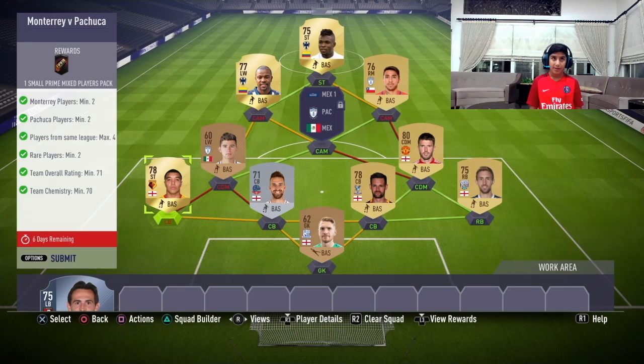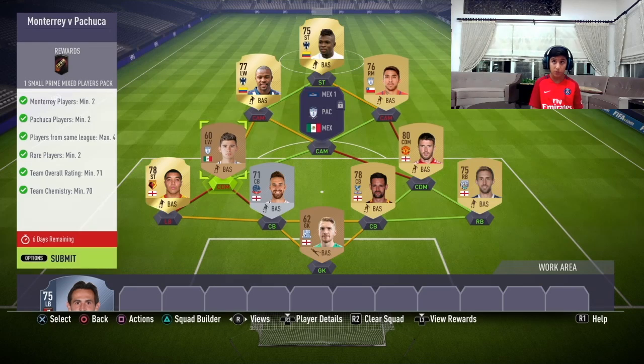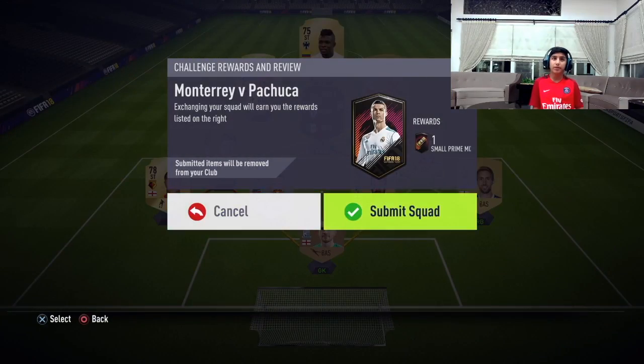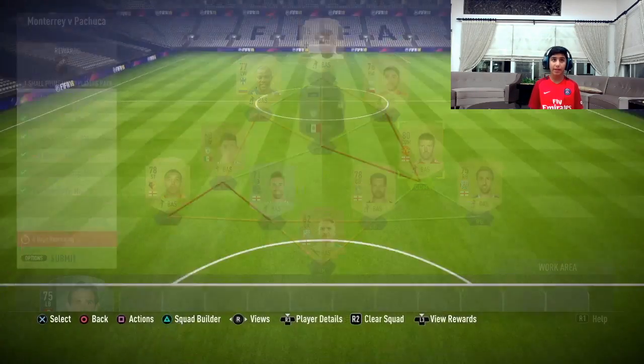The next one — the expensive one — the players from Pachuca were around 6k on PS4, and the players from Monterrey are 2k, they are a little bit cheap. This one we need Monterrey players in them, two Pachuca players in them, players from the same league, max four rare players in them. The overall rating should be minimum 71, chemistry should be minimum 70. We got here a small prime mix players pack.